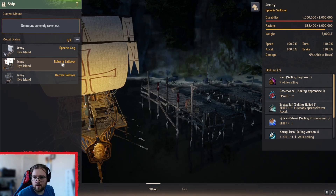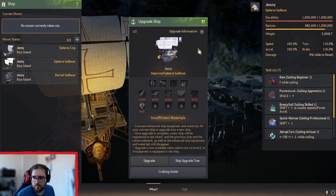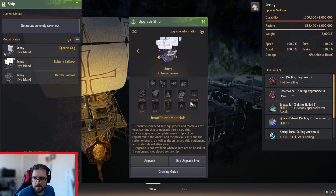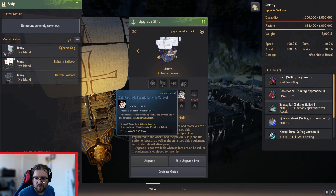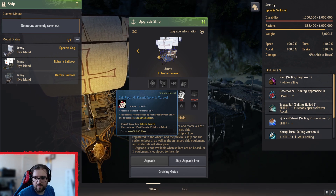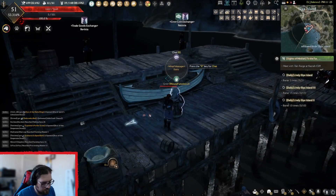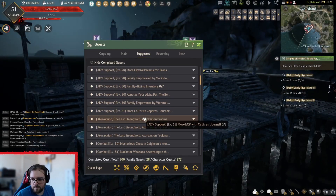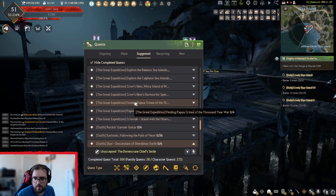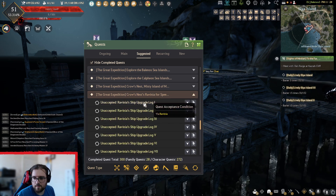If I go back to the sailboat and then upgrade ship — this is what you need to get the improved sailboat, and this is what you need for the caravel. You can get most of these from doing daily quests or from bartering. There are a few things you have to buy from certain places, but if you hover over it, it says to obtain it from Falassi. If you scroll through to the Great Expedition, there's a quest line for speedy ship upgrades — that's the ship upgrade log.